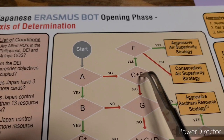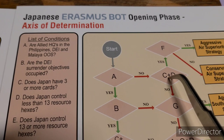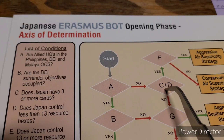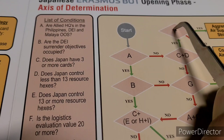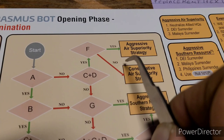C and D must both go the same way — they both have to be yes to proceed up to F. C asks: does Japan have three or more cards? Yes. D asks: does Japan control less than 13 resource hexes? Yes. So both are yes. Then we get to F — the killer question: is the logistics evaluation value 20 or more? Who comes up with these names? My girlfriend looks at this and goes 'what is this?' The logistics evaluation value is the critical number to calculate.